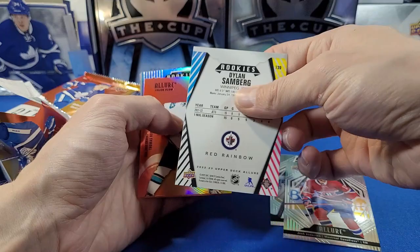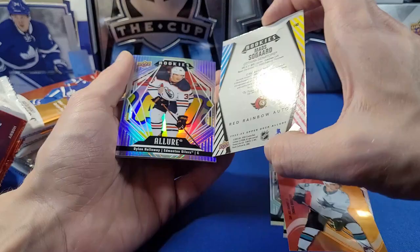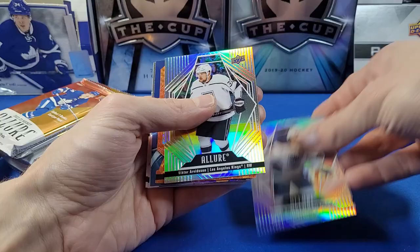Pack one cards: base Grubauer and Anderson, a red rainbow rookie of Dylan Sandberg from the Jets, and a color flow of Thomas Bortolo. Right off the bat — a rookie auto of Matt Sogard! First pack and we get an auto. This is a red rainbow auto of Matt Sogard for the Auto Ascenders. Looks really nice. So we should be getting rookies in every pack — first pack mojo, hopefully that'll last for the rest of the box.